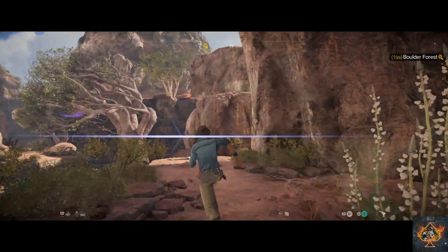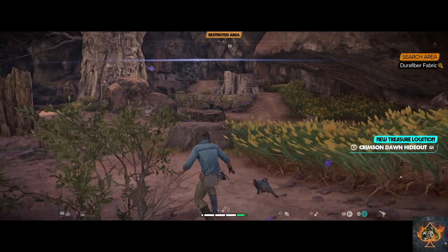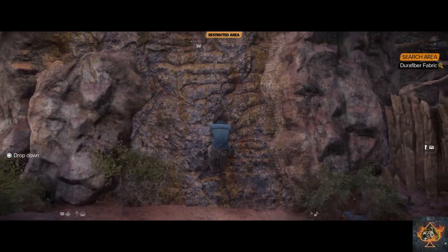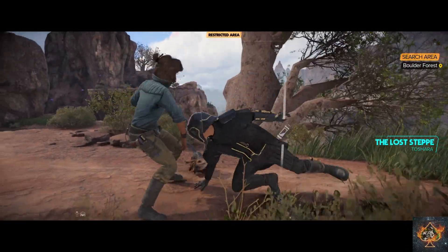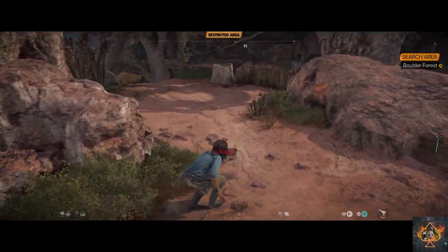You're going to then jump over this gap, and I'm going to take out all these Crimson Dawns stealthily, but you can opt to take them down guns blazing if that's your style. Head up to the wall on the left to take this guy out, head back down, and there will be two more people to take out.